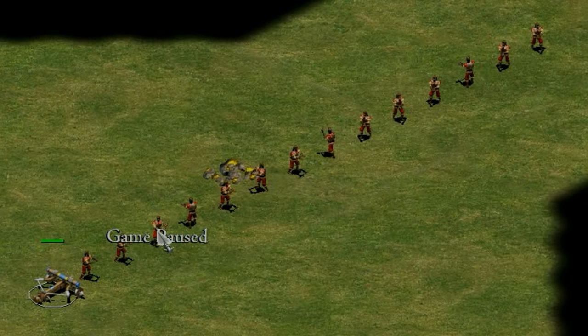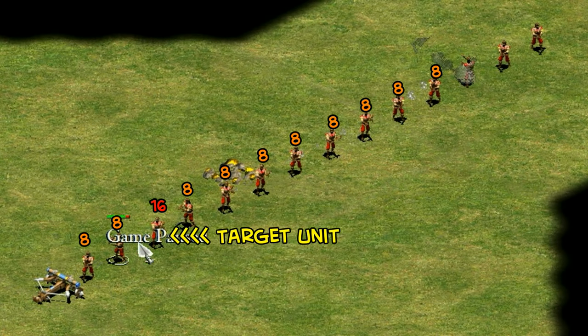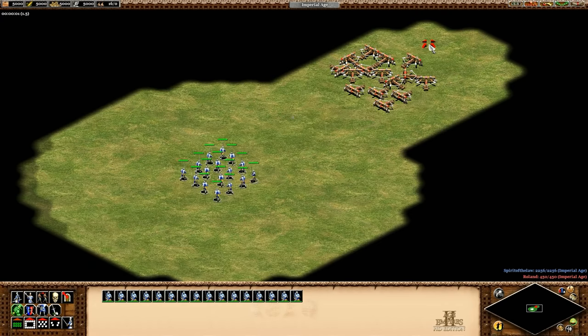Let's start by looking at the mechanics of the scorpion. The bolt moves through 11 tiles, doing full damage to the target unit and half damage to all others directly in its line of fire. That's interesting because it's significantly greater than the range of the unit — you can damage units up to 11 tiles away while only being able to target within 7 or 8, depending on if you have siege engineers or not.